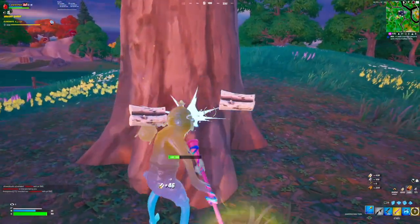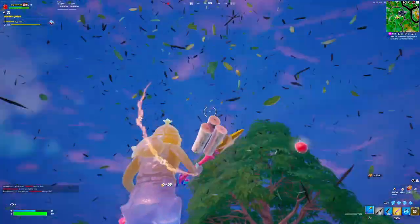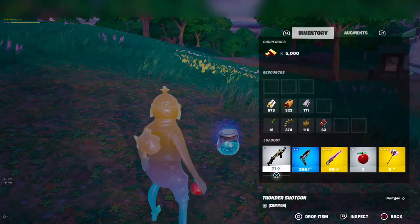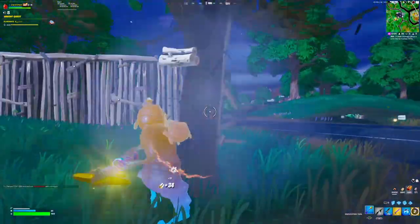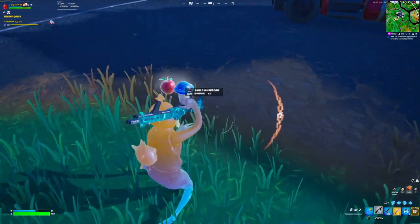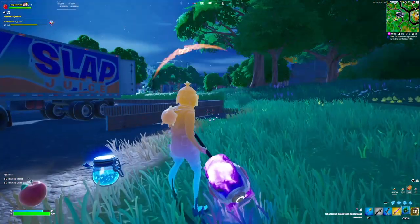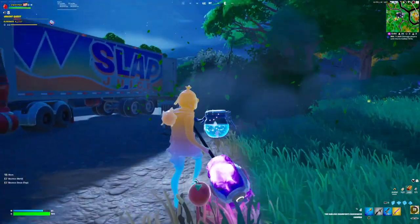The first new augment is Harvester. Basically, when you destroy trees and bushes it drops stuff like apples, mushrooms, and bush bombs. All of these consumables give you double the HP they usually give — so an apple gives you 10 instead of five, for instance.